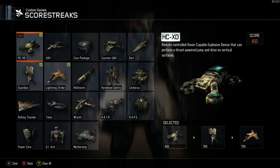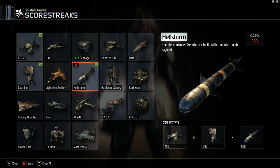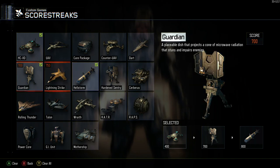As far as Scorestreaks go, you want the HC-XD — if you didn't know, you can jump with it, so make sure you're doing that. Guardian, and then not Lightning Strike but Hellstorm, because Lightning Strike doesn't seem to work very well in this game right now. If you think you can go even higher playing 4-man, you can maybe go for a Sentry because then you just have complete lockdown, but that's completely up to you.